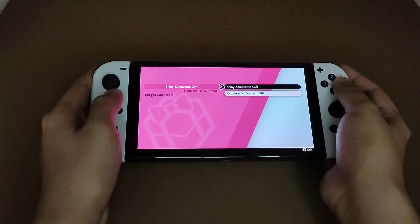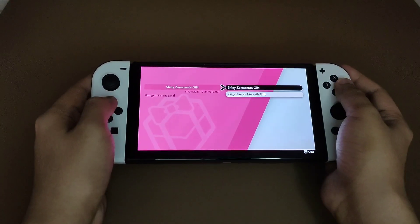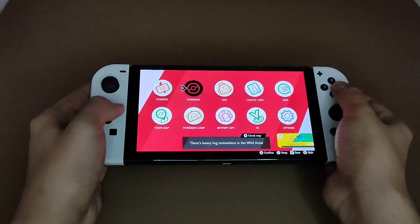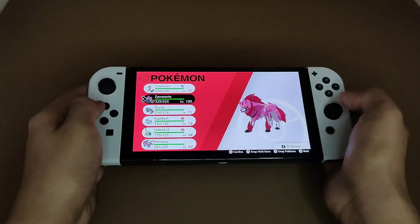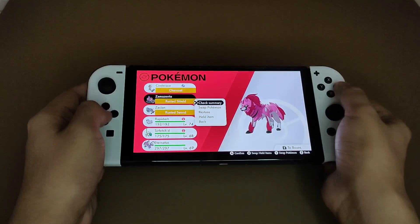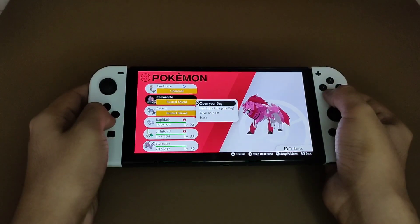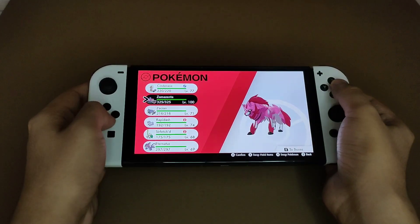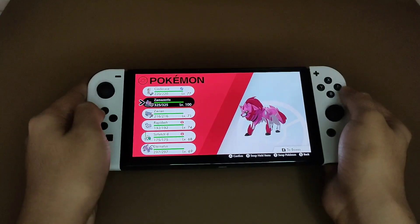So here is the shiny Zamazenta — for Pokemon Sword you get shiny Zamazenta, and for Pokemon Shield you get shiny Zacian. I'll show it to you right here. Alright, so I have both Zacian and Zamazenta.